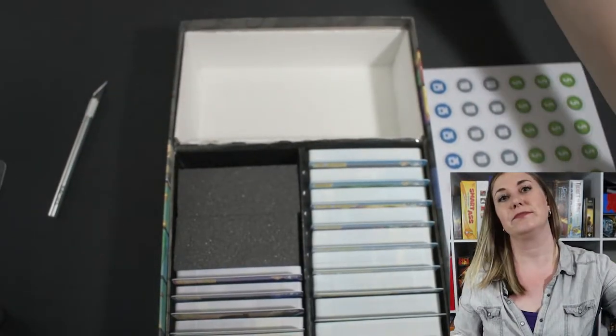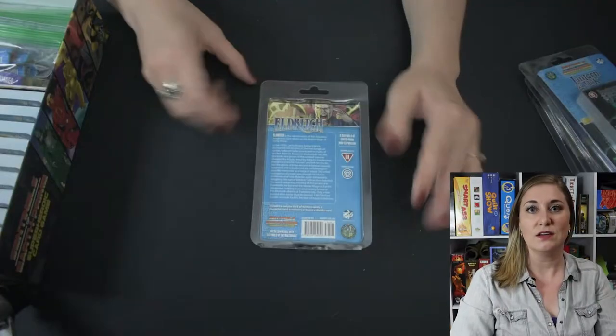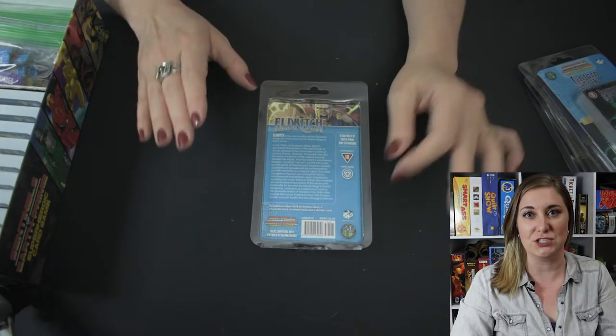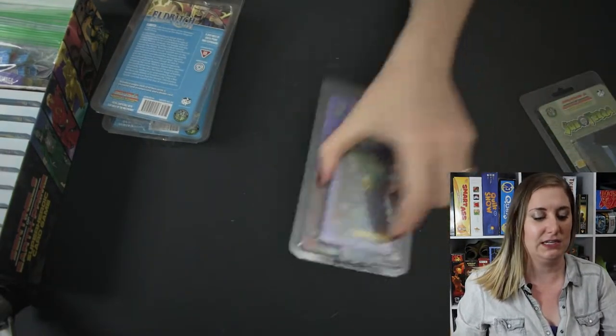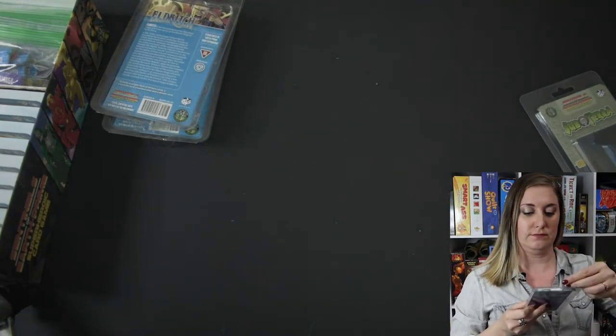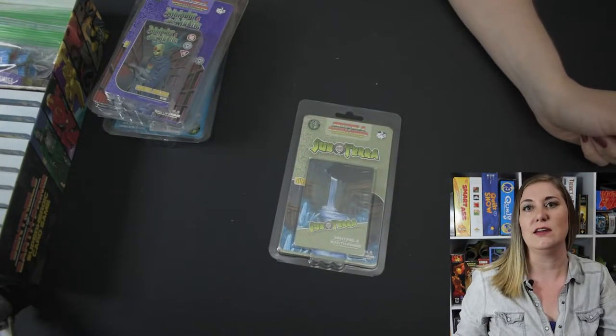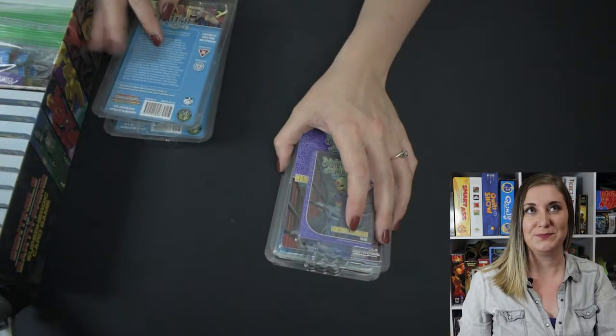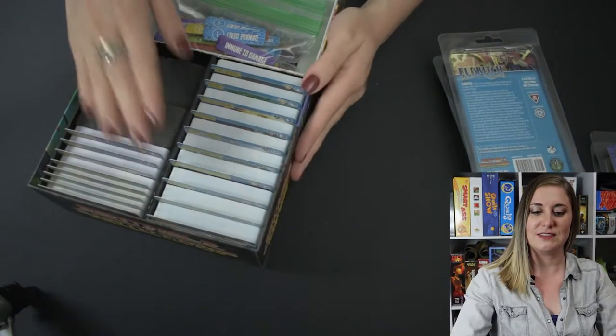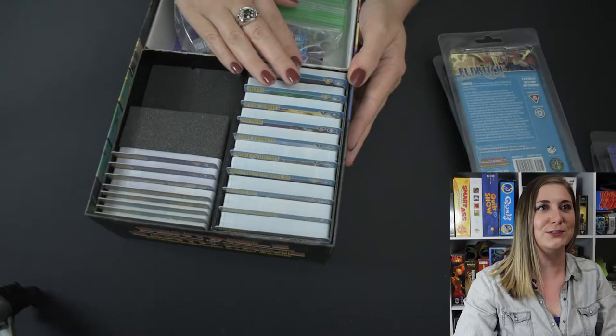Nice storage compartment. If you want to watch me pop out all of the little tokens and get some ASMR box noises, I'll do that on a separate video. So the Kickstarter version came with all four of the mini expansions. We have two heroes — Eldritch and Lantern Jack — a mini villain expansion, Malador the Mystic, and then Subterra is the environment. There's no room on the hero side for two more heroes.